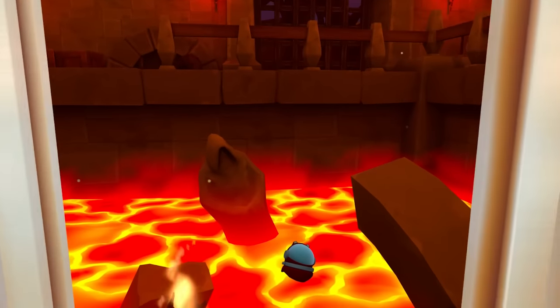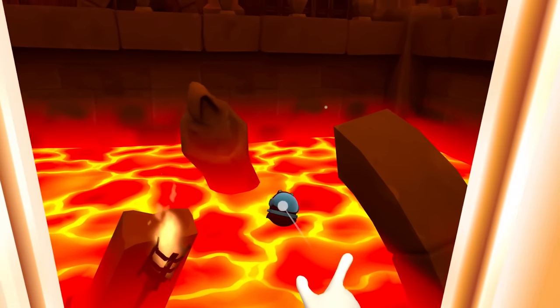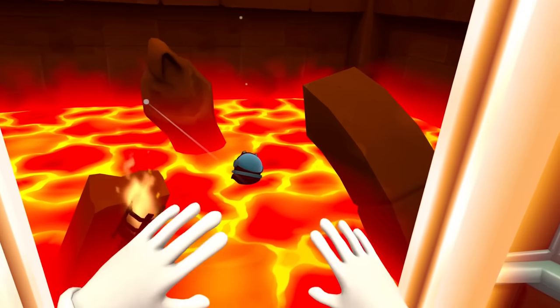We're just gonna go up floor by floor. I don't remember what's happened. Hey, the helmet! But I can't get it because it's stuck in the lava. Is there anything else in here? A torch? Creepy statue? It is very blinding.